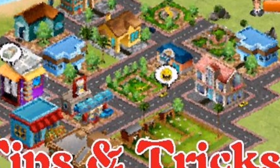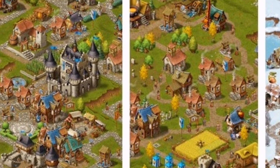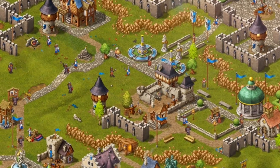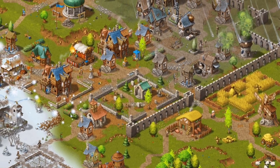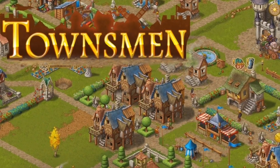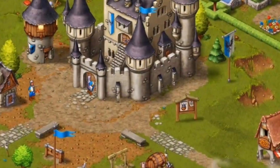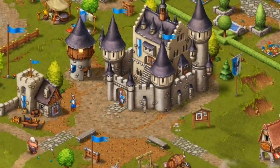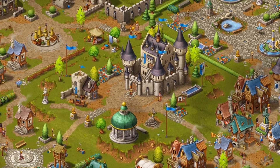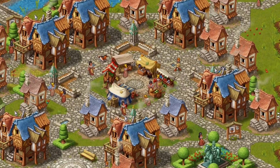Number two: Townsmen is another best offline city building game available on the Google Play Store that you can play right now. The gameplay is set in medieval times where the residents of the place follow their everyday routines. You need to build and transform a small village into an empire. However, the gameplay is not that simple because the player needs to deal with diverse surroundings and complete challenging tasks. Townsmen is another best offline city building game in 2019 that you can play right now.